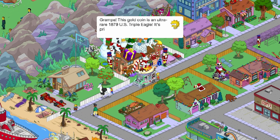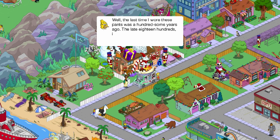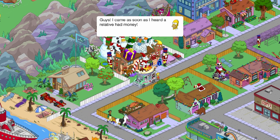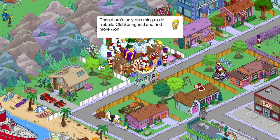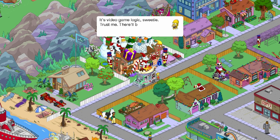Grandpa, this gold coin is an ultra-rare 1879 US triple eagle. It's priceless. Where did you get it? 'Well, the last time I wore these pants was a hundred-some years ago — the late 1800s. During the Springfield Gold Rush.' How old are you? 'I'm however old I need to be to make this story work, silly.' 'I came as soon as I heard a relative had money. What's up?'